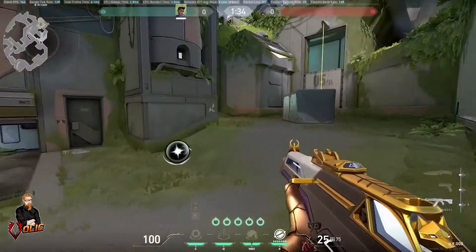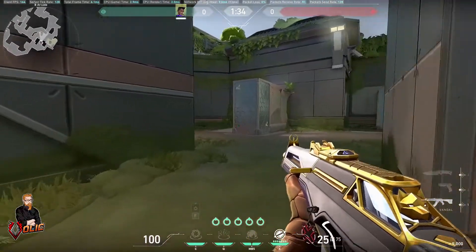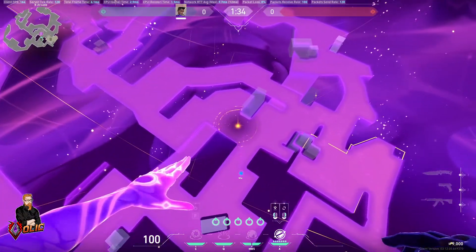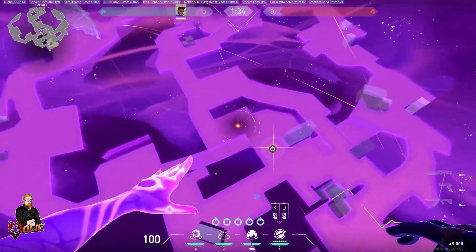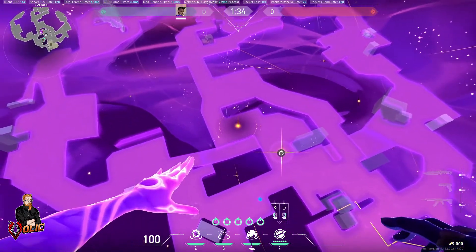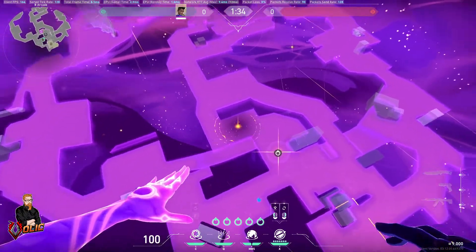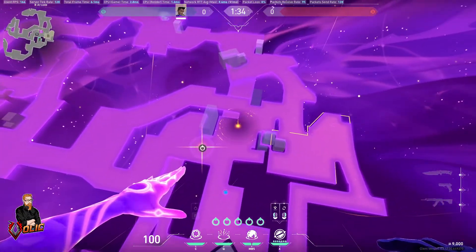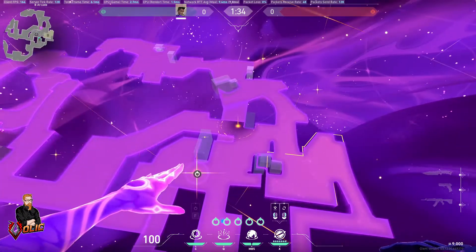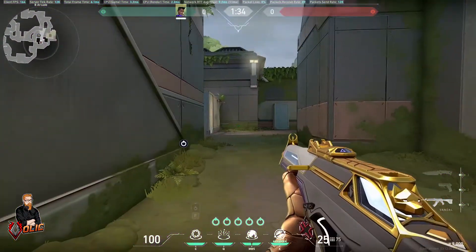Next we're going to go over here to this side and throw one right here. We have a few options — we could throw them back here, or throw a black hole over here as well. But I think it's more important to worry about over here and get on site first, then worry about back here once the star goes away.